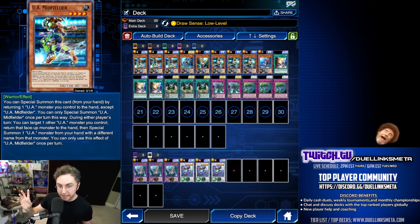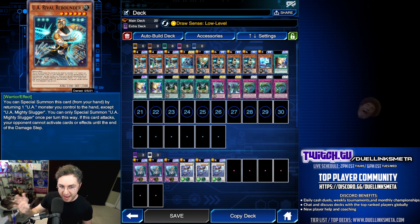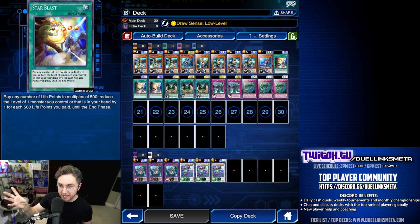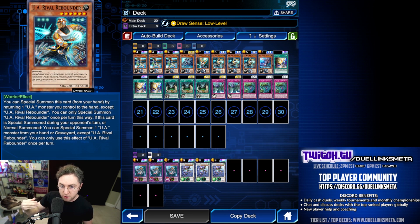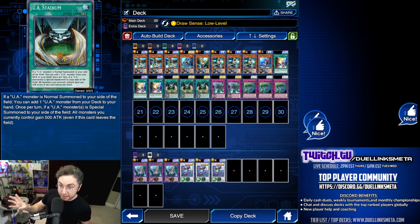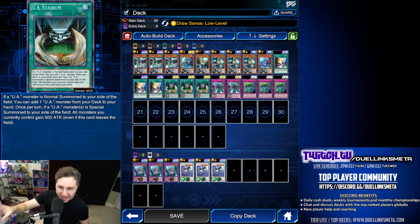This deck is a whole lot of fun. It is all about special summoning these Ultra Athletes if you have at least one on the field, with the Midfielder being the only one that's normal summonable without tributing. That's why Star Blast makes the deck even more fun — you can normal summon the other Ultra Athletes. The core of the deck is the UA Stadium. When you normal summon an Ultra Athlete, it activates to search your deck for any Ultra Athlete. So it looks like we're only playing three, but we're actually playing more.